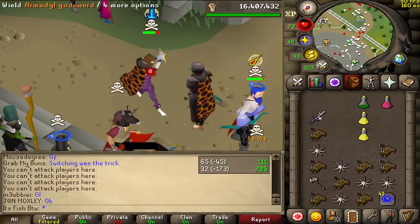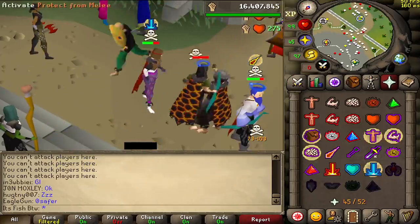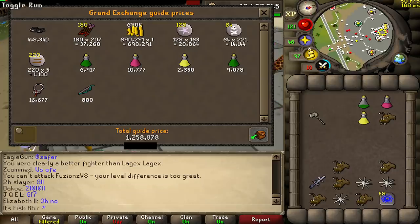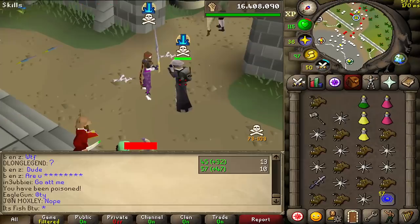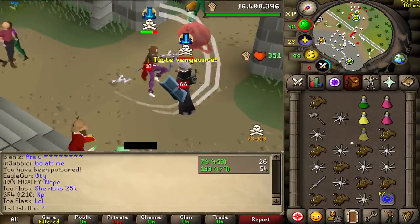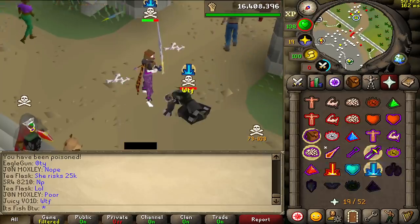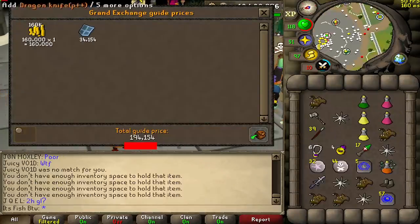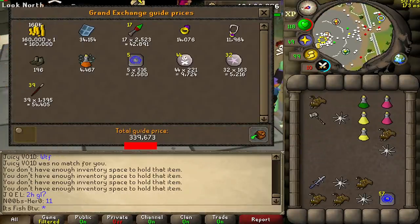Unlucky, bro. Dead. Nice — very clean timing. Not bad at all. 1.25 mil, very nice. Let's fire the void up, why not? Good luck, bro. I just realized I could have one-shotted this guy — his HP was that low. This is one of the smaller loots of the day, but he was very low combat, so it's expected. Still decent though — just over 300k. Not bad.